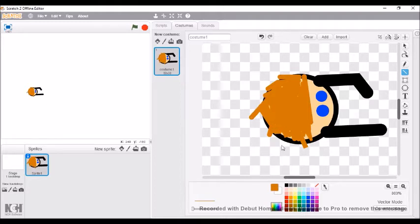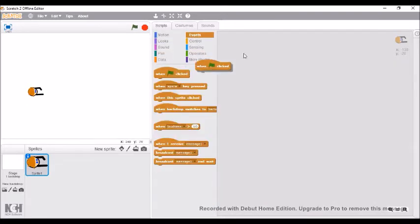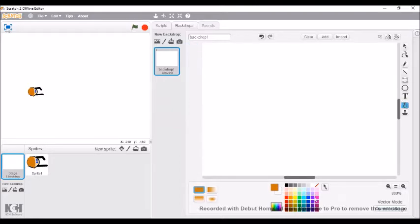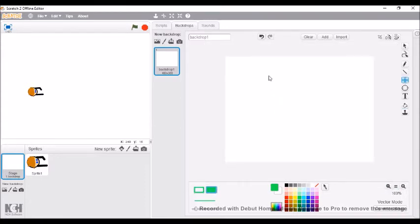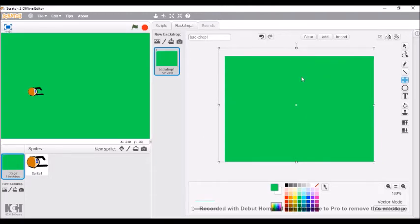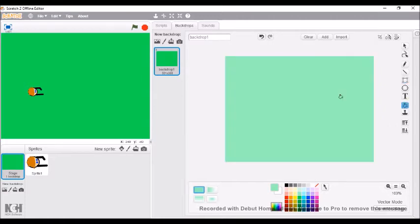There we go, that last bit's done. So now we've got the character sprite and we're gonna get started with the coding. I think I should first name the character, but let's just make the backdrop look nice. I'm going to go with a simple green backdrop. I can't do this in vector mode so I'm going to go to bitmap. There we go, I want a kind of grass green.